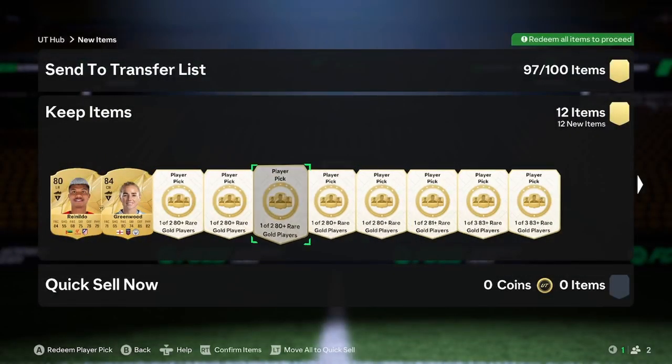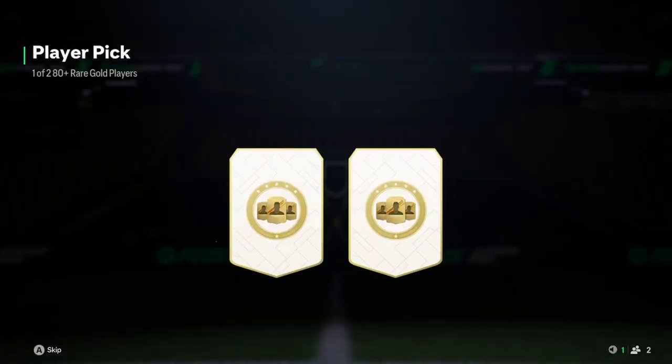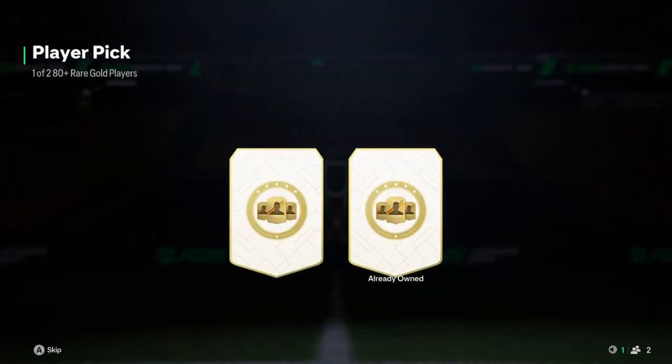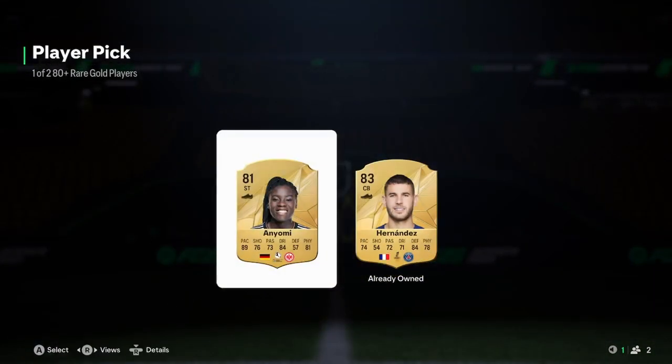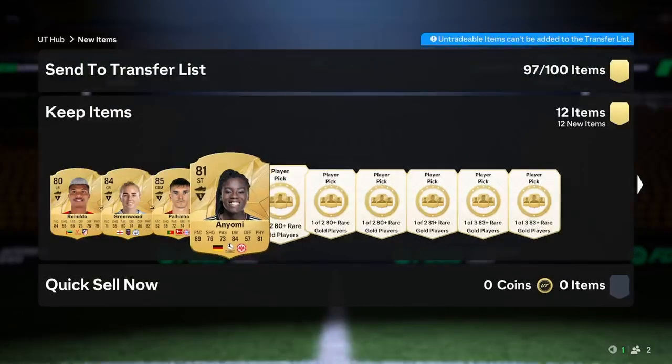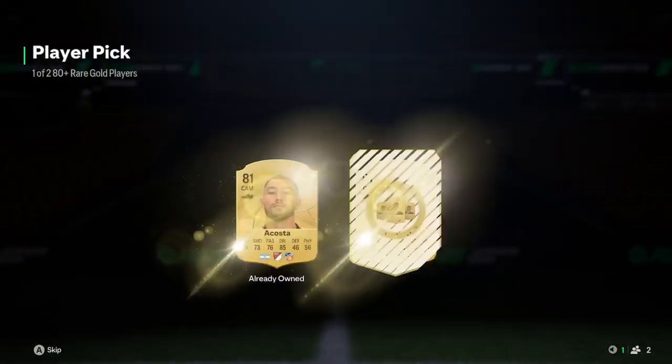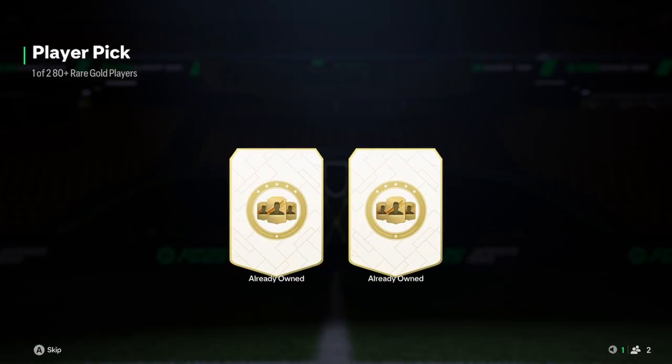We are actually on to the decent player picks already — 80 plus player picks. I can't wait until they release these as repeatable. Palinja from the first one, that's a decent pool, good fodder. Second one — no one I need. An 83 and she'll go into the duplicate exchange. I need to keep remembering that that exists now — I'm so used to just not doing that.